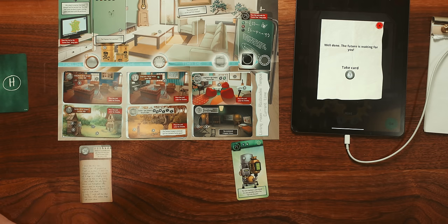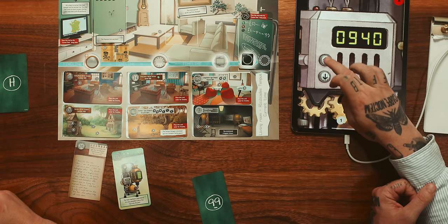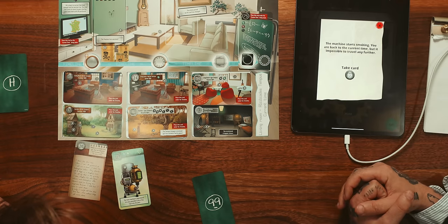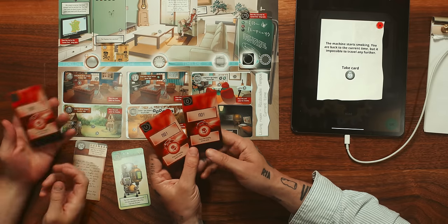Go back to 2023. Time has come to return to your starting point - yeah, 2023. Do they mean our starting point or the starting point of the game? The machine starts smoking - you are back to the current time, but impossible to travel any further. Take card 99. Place this card in the living room. You made it, my friends - the world is saved! You must destroy the machine, for it is too dangerous. This task falls to you because you have brought about the butterfly effect. Oh, these are penalties - we pressed the penalty button plenty of times. An hour and 18 minutes. Probably an hour and a half realistically, which isn't too bad for the first time we've ever played one of these.